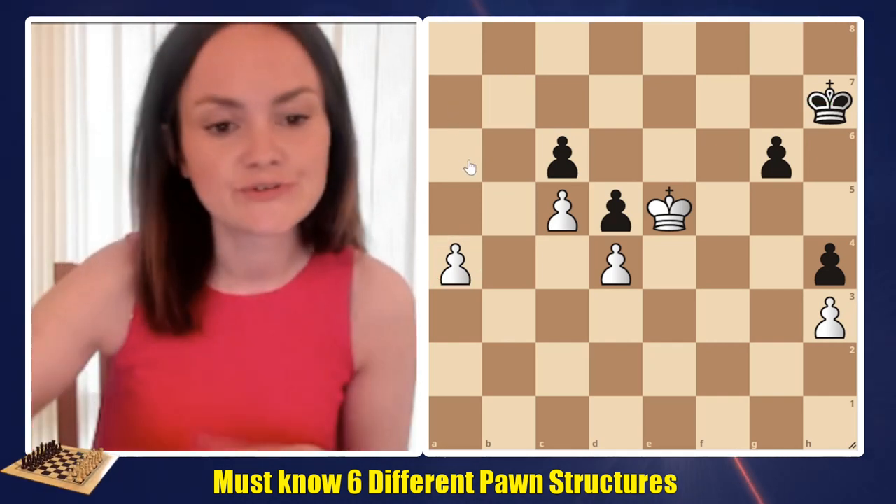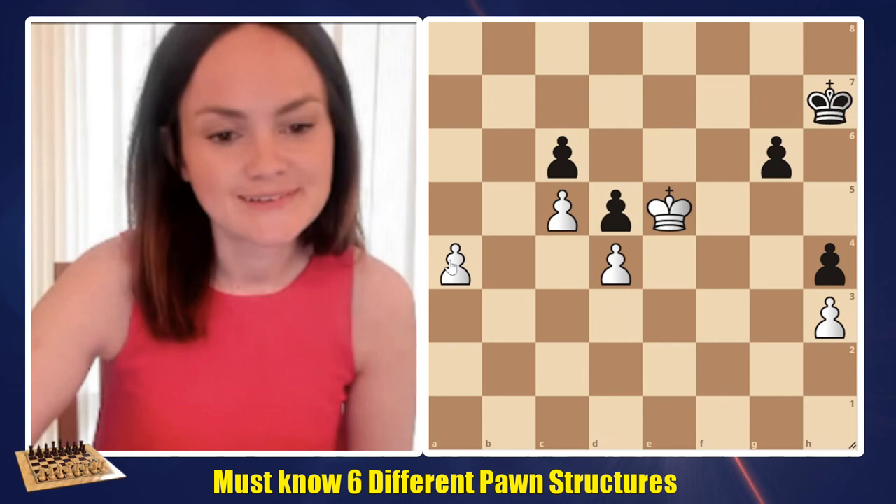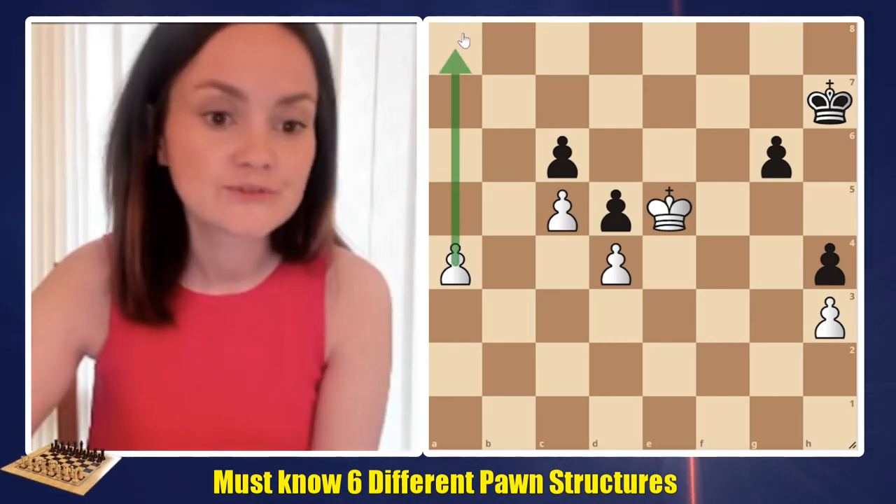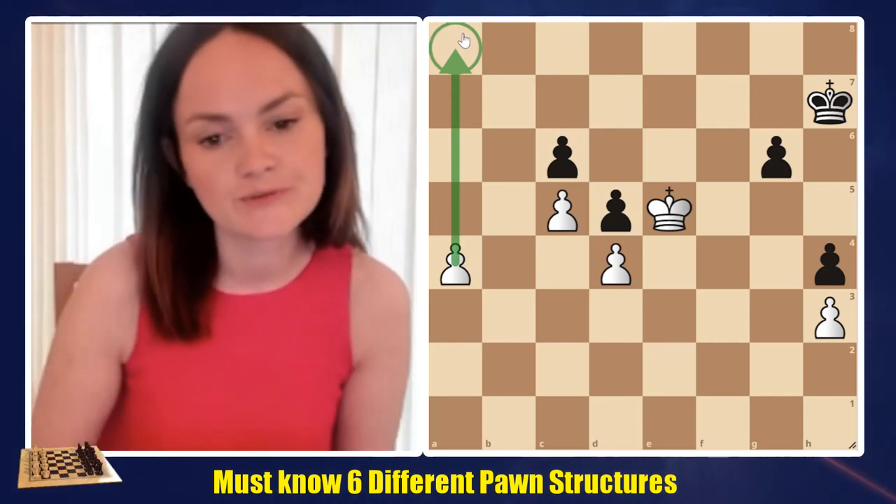Let's consider stopping that pawn for a moment. For white, we can also calculate a total of one, two, three, four moves just to get all the way to the eighth rank and promote to a queen.